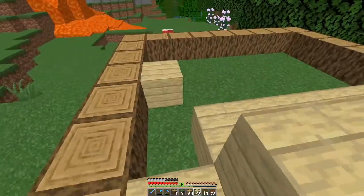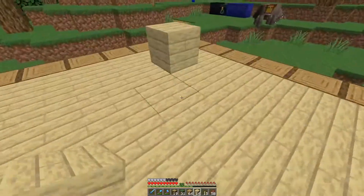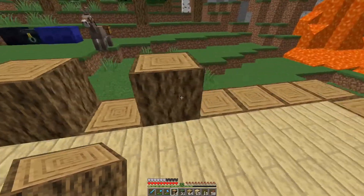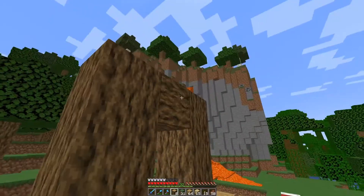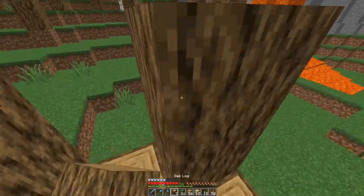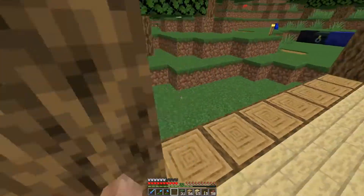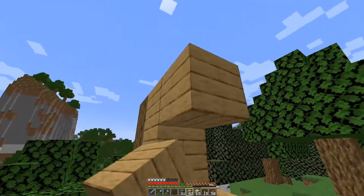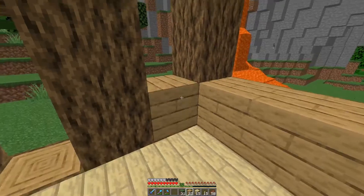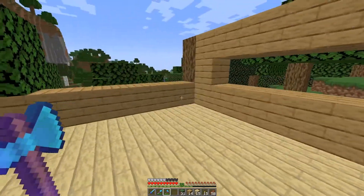I'll use birch floor — I've got plenty of birch and plenty of oak from cutting down all those trees, so I'm not going to hesitate to use it all. Let's put in the door. It's a very simple little rest area — that way if you're traveling this direction and need to recoup and rest, this would be the place to do it. I don't think I brought any glass with me, so fences are going to have to work as windows — I can still kind of see out and it keeps me safe.